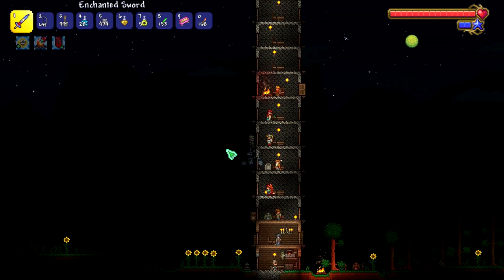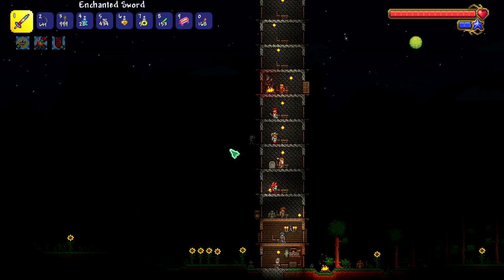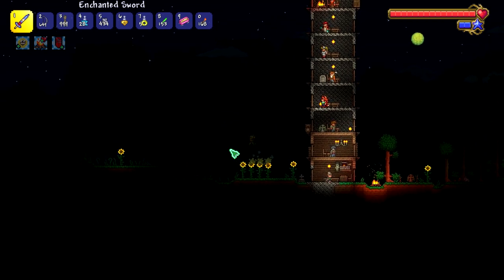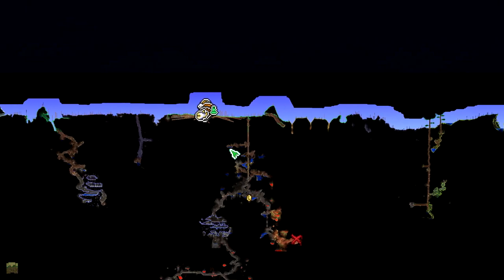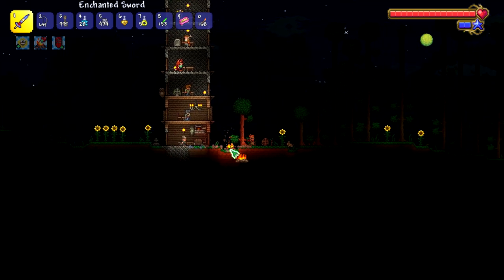So you want to match NPCs up with people they like, but you don't want too many people in the same place. The painter hates the forest, so let's build him a house in the jungle - he might like that.